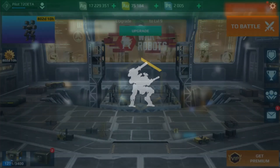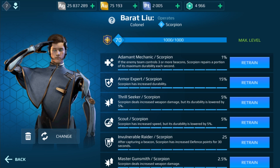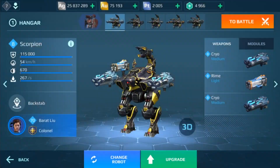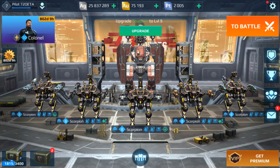We're going to jump into the pilot section real quick. I want to show you a couple of special abilities for the Scorpion I've noticed. One is called Thrill Seeker — the Scorpion deals increased weapon damage but its durability is lowered by five percent. Then you have Scout — Scorpion has increased speed but its durability is lowered by five percent. Both increase five percent, one to damage and one to speed. You can stack other damage and speed abilities on top of these, and also add Armor Expert — Scorpion has increased durability by fifteen percent. So with these three abilities you get plus five percent speed, plus five percent damage, and plus five percent armor. I wouldn't see why anyone wouldn't have all three of those on their Scorpion.